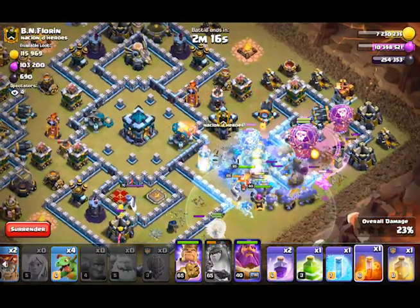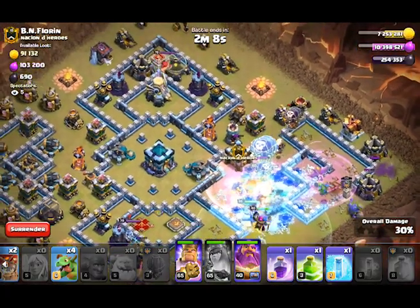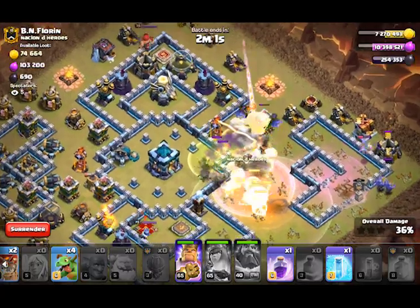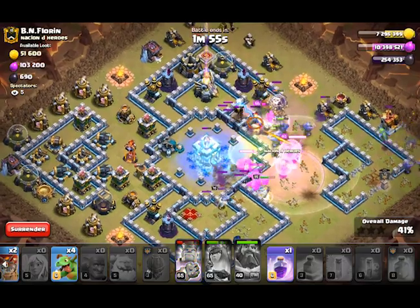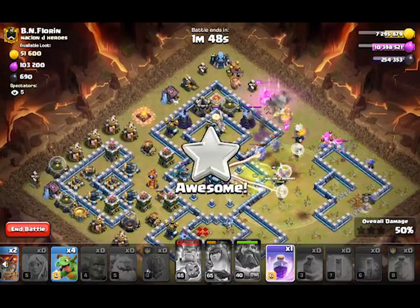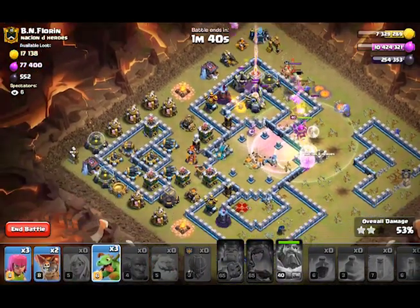Rage spell for the loons — a damage CC is interesting. Rage and heal. Warden ability over the new defense. Freeze the town hall — a couple of troops go to the town hall, and that's plenty enough. We don't need an extra rage spell, and we don't even need that rage spell. Kind of wasted it, actually.